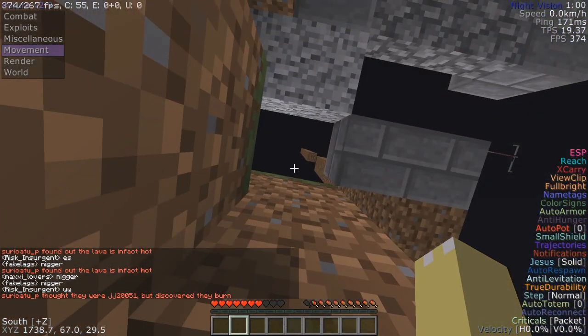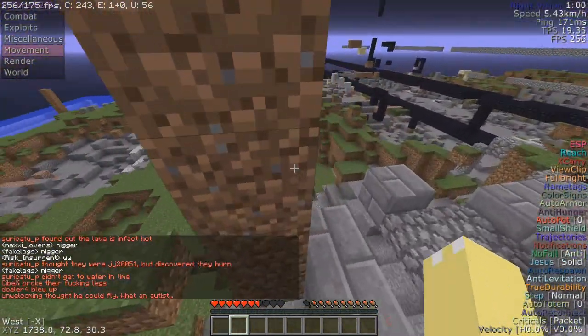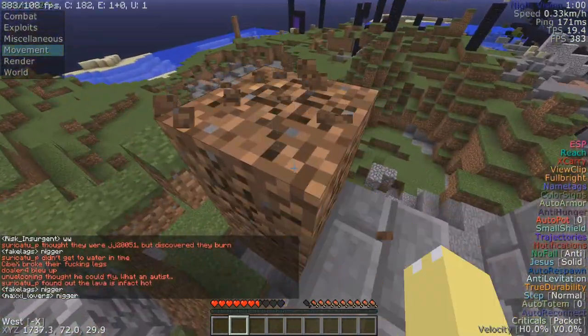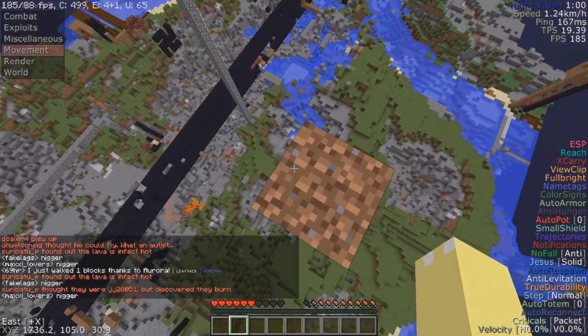If I just go under here and up, easy — if I go up here and break these two blocks, I could just teleport up here without having to do literally anything.